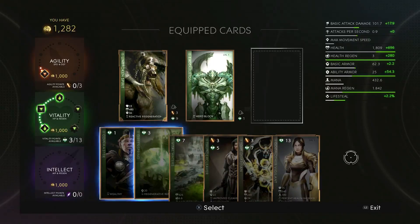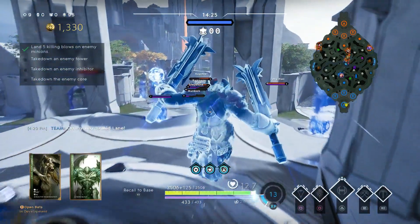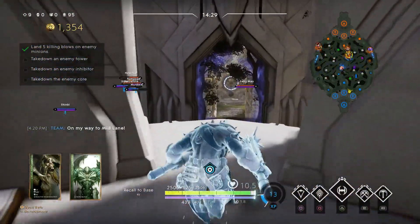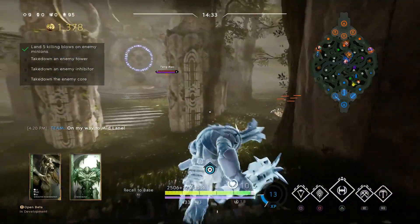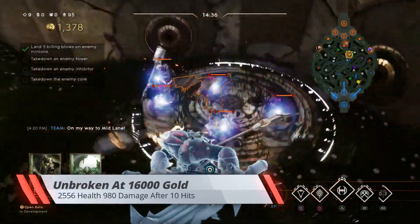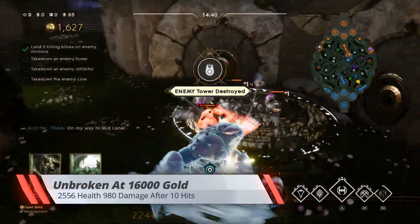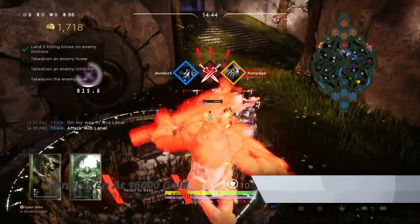Once I head back to base, I swap Godmother out for Unbroken Spirit and Exoskeleton. I want to keep this a baseline and really compare the cards versus the damage. I have the exact same gems, same player level — everything is exactly the same, it's just the cards that are different.